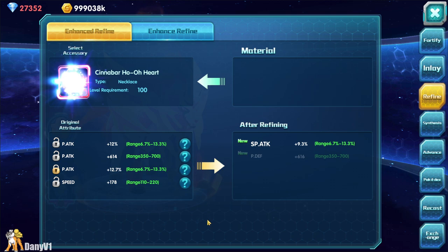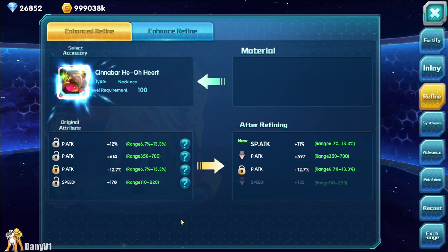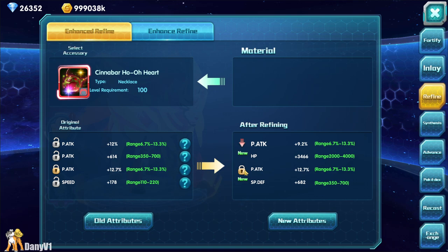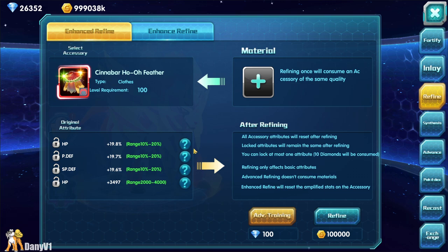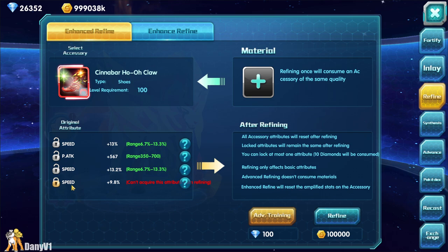A couple more tries — just a couple more. More physical attack but then I got special attack. Okay, five last tries then I will move on. I got physical attack and okay — I'm not going to keep anything. Let's jump to the next item. This one looks so beautiful. I'm not going to risk getting speed here because these numbers already look so nice — I cannot risk anything over there.